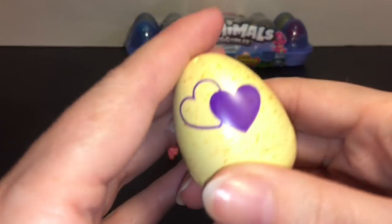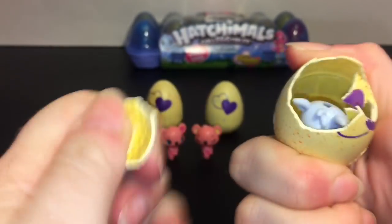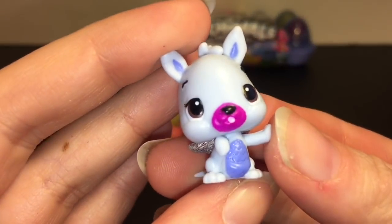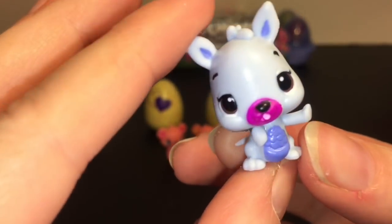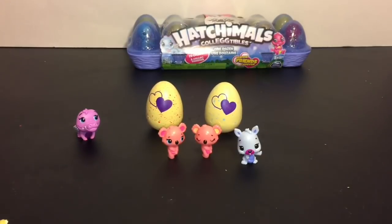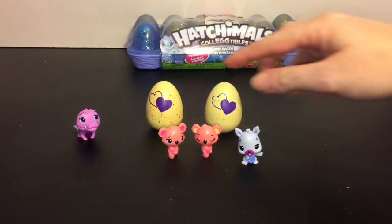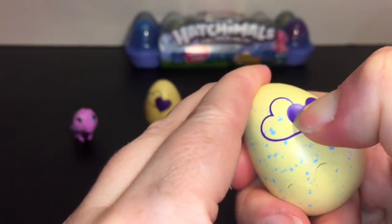We have another orange egg, and this little guy is a little kangaroo — I like the coloration going on. That's adorable! And then we move on to a light blue one, which I think is the river.